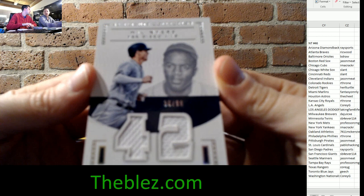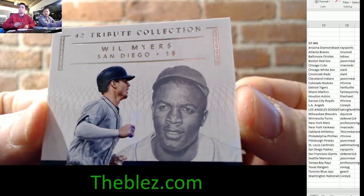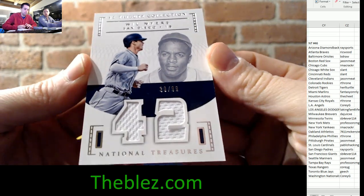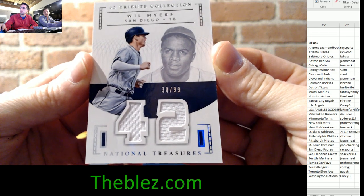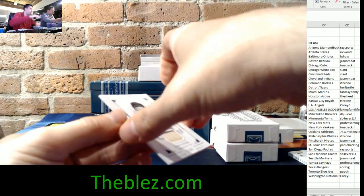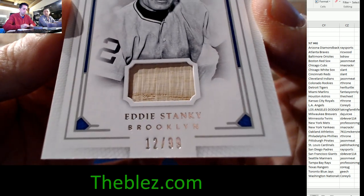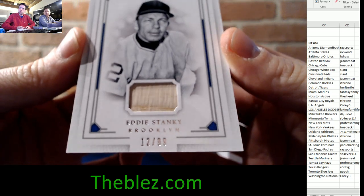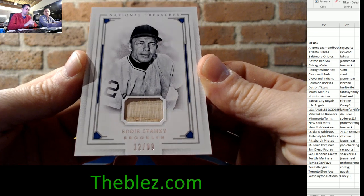Next up — everybody's high on this kid for the San Diego Padres, first baseman Will Myers, Jackie Robinson tribute collection card, dual jerseys, 30 of 99. Next — for the Brooklyn Dodgers, 12 of 99, Eddie Stanky, fat piece.